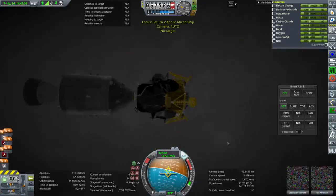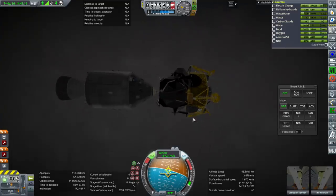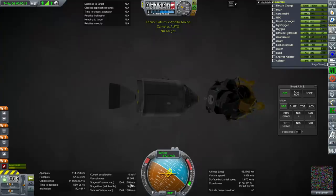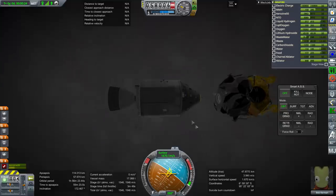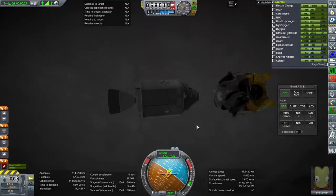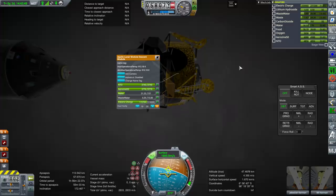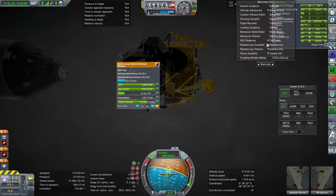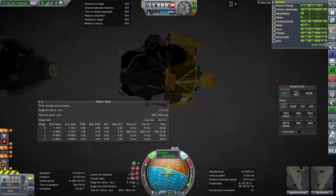Bob is going to be left up in the command module — you could send your scientist down, that would be legitimate. RCS enabled, and we're drifting away in the LM. Back in the command module, we see 1,546 meters per second remaining — way more than enough to help with rendezvous and get back home, which will take about 800 to 900. This lunar descent stage reads 2,833 meters per second, but staging might not be reading correctly.